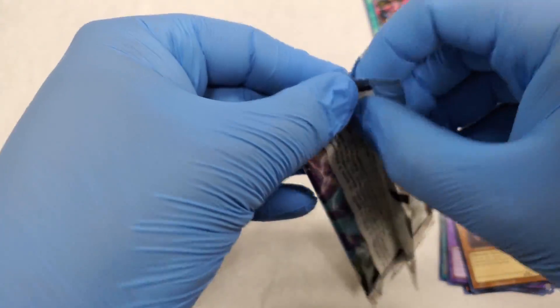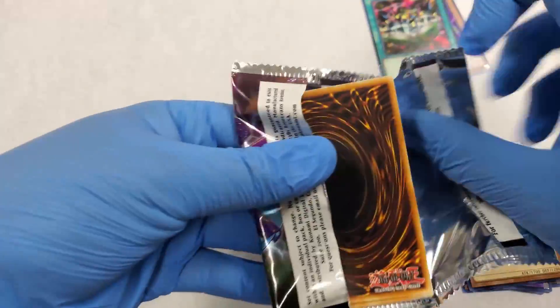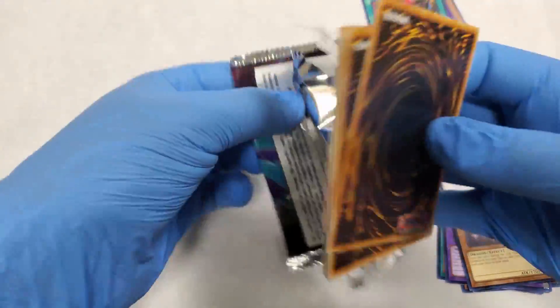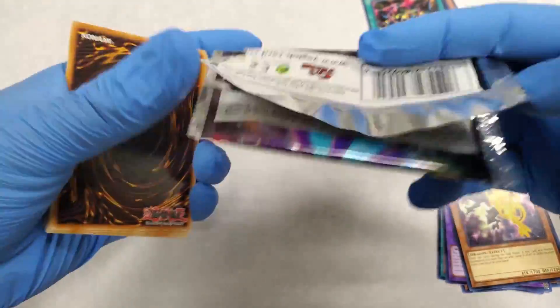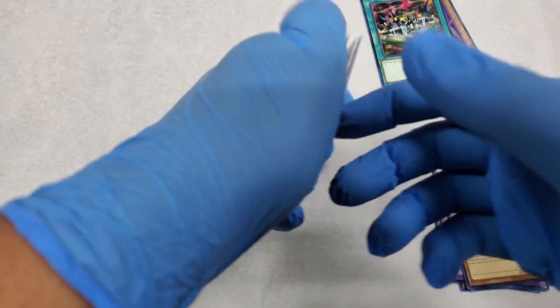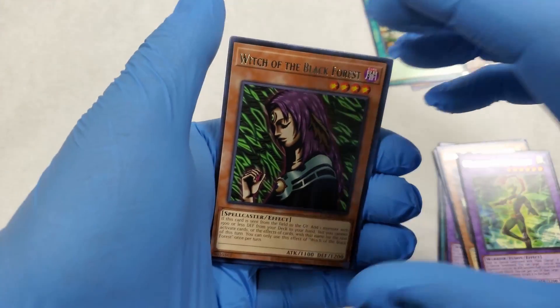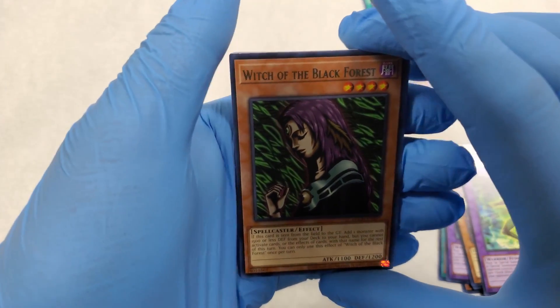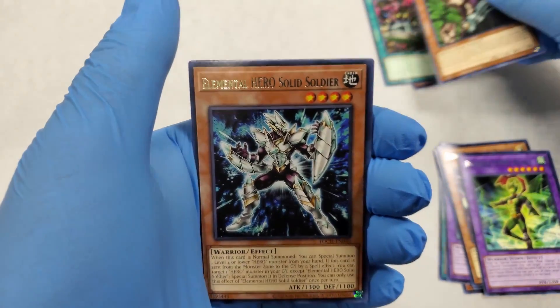Pack number two. We've got to save a pack — put that with the collection. Masked Hero Blast again. Witch of the Black Forest — ooh, that's a classic one, I recognize you. Put you over there.